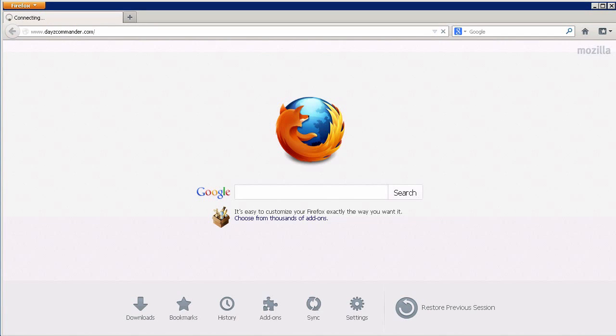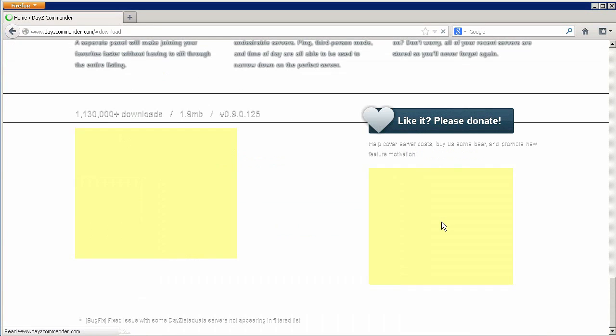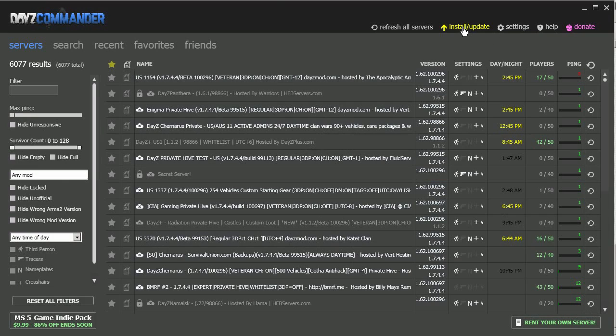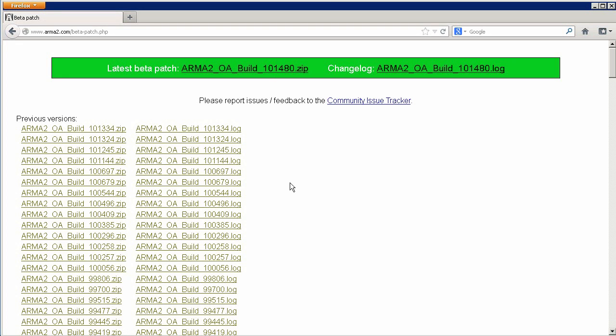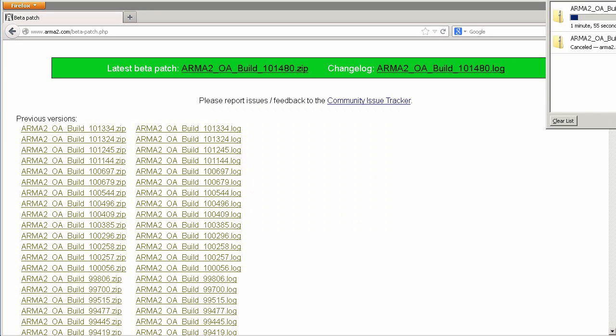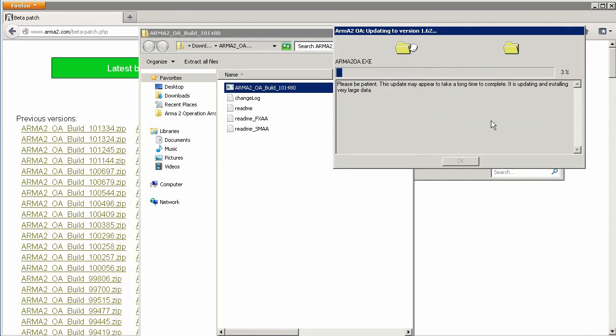You have to install Arma 2, Operation Arrowhead, as well as DayZ and the Arma 2 beta. First off, if you don't already have it, download DayZ Commander and install it. Open up DayZ Commander, click Install and Update, and make sure that you have the latest DayZ installed. Once you've confirmed all that, close out of DayZ Commander and go to the Arma 2 beta download page — the link's in the description below. Even though you can install the beta through DayZ Commander, the installation from within DayZ Commander doesn't set up the beta the way we need it. So you have to install the beta manually.